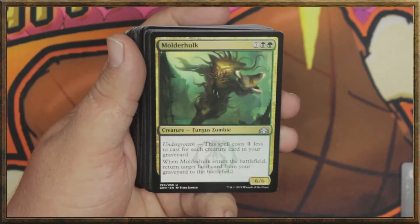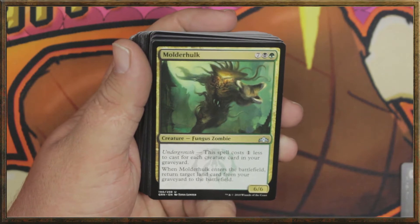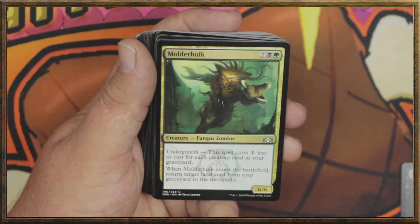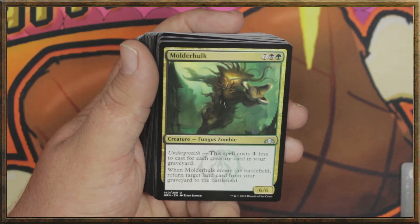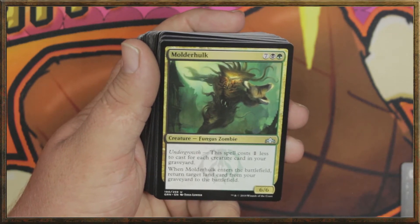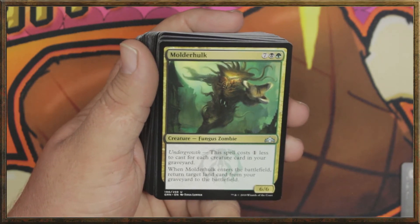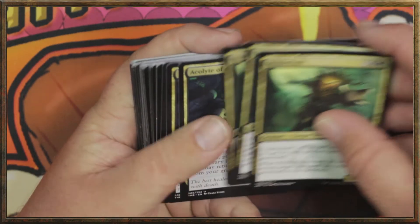Molderhulk — I love me some Molderhulk. Seven black green for a 6/6 fungus zombie with undergrowth. This spell costs one less to cast for each creature card in your graveyard. When Molderhulk enters the battlefield, return target land card from your graveyard to the battlefield. Not bad. And we've got three of them.